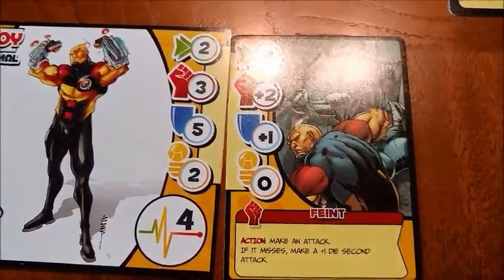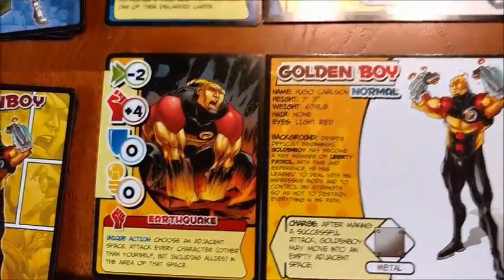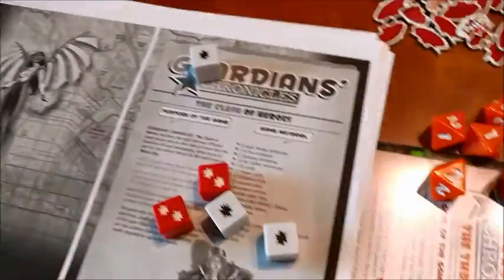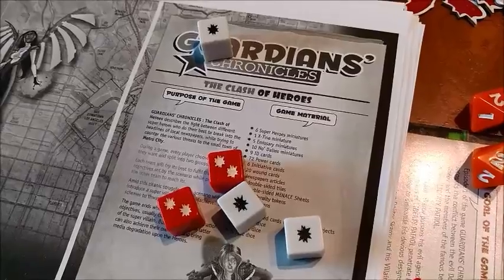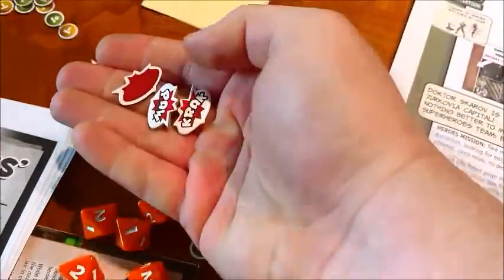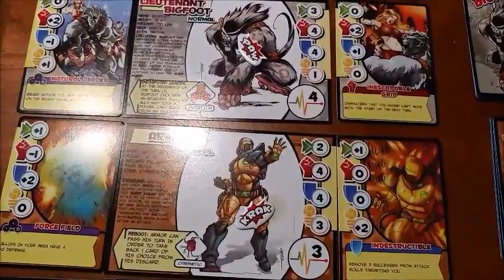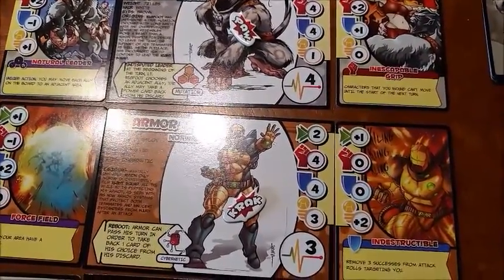He's got three combat plus two POW on this attack. He's going to hit everyone other than himself in the area of that space, so all three of these guys are going to get hit. Three plus two red — oh my god! That's one, two, three, four, five, six, seven damage. This guy is obviously dead. Lieutenant Bigfoot has a defense of five, so he got hit. Armor has a defense of four — they both got hit. When you get hit, you take these cool little damage tokens and stick them on your character. When those are higher than your health number, you get a wound card.